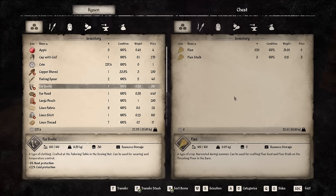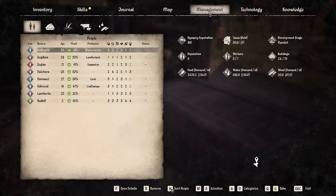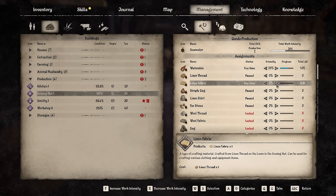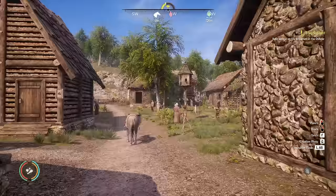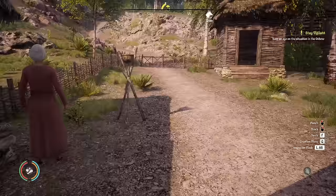Going back into management, down to the production building of the sewing hut — we can now tell Bogner to do a lot more. We've got the water skins, let's put that up to more than one a day. We can make linen fabric but not linen thread, so we'll put that up and see how many we can make a day. It's not very many per day, but it'll help over the long run. We've got a ton of flax we can turn into thread so we're going to be good. At least this is now automated and she can be making that up for us.